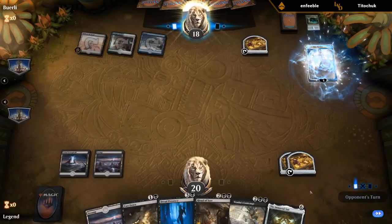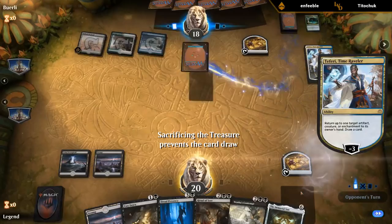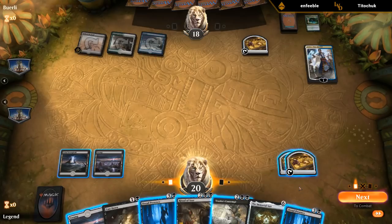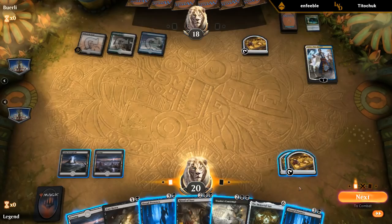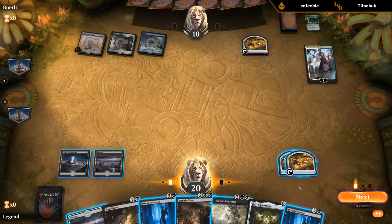Teferi bounces our treasure token — that's rude. I should have just sacrificed the treasure token in response to the Teferi bounce. Part of the plan is to get Immortal Sun in play as soon as possible to draw additional cards. I could find Mastermind's Acquisition for Alpine Moon, which helps against Field of the Dead. I could go Dread Presence and kill Teferi, although it doesn't seem super important to kill it right away.